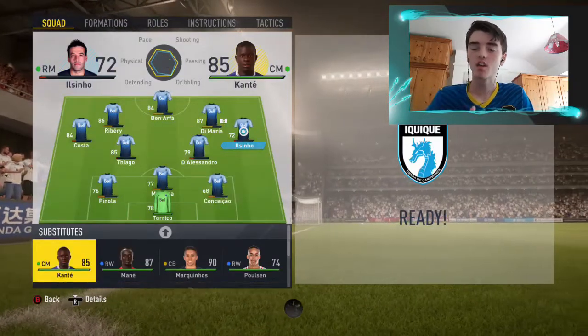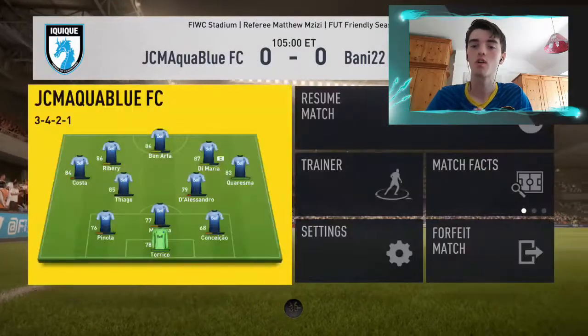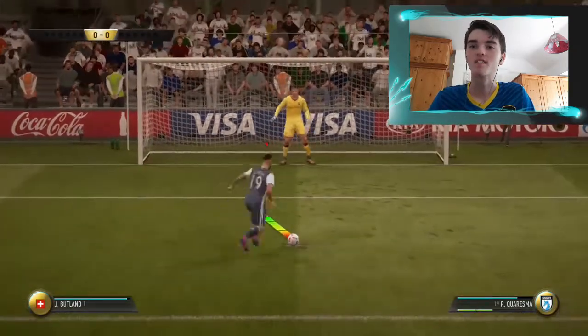Going into the second half of extra time, I decide to bring off El Senio and bring on Ricardo Charesma. El Senio doesn't have the best stamina — I think it's in the low 60s. Now this is where it gets pretty crazy.